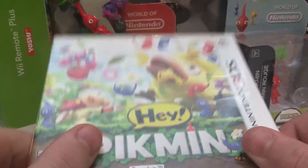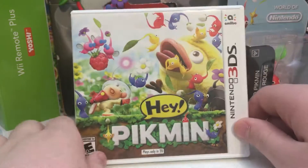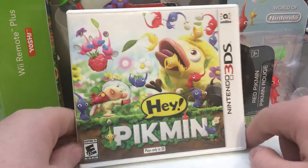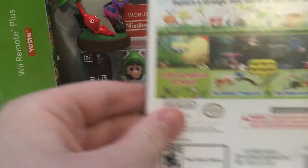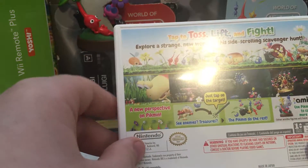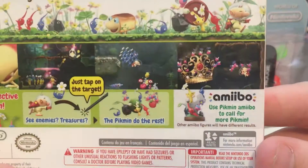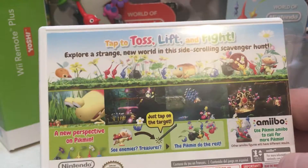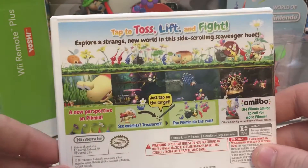It doesn't have any little guides like the old games do — well, all games up to Switch, and maybe some Wii U didn't, I'm not sure. But it's gonna be fun, and that thing is really creepy. Is the white one not in this game? I don't know. This one's side-scrolling — you can toss, lift, and fight with your Pikmin, and use the Pikmin Amiibo to call for more Pikmin. You'll probably be able to do that like once a day, like in Zelda maybe.